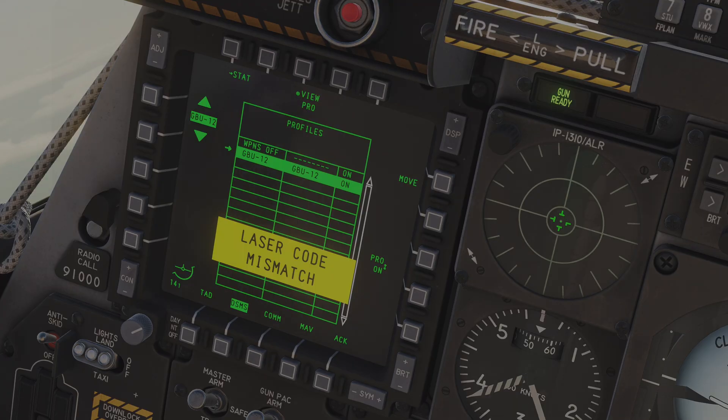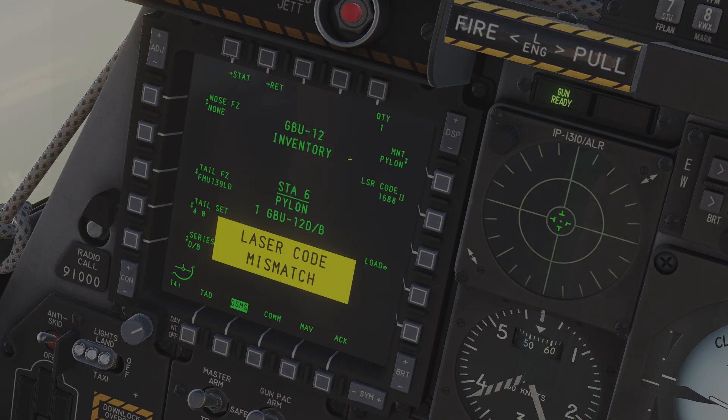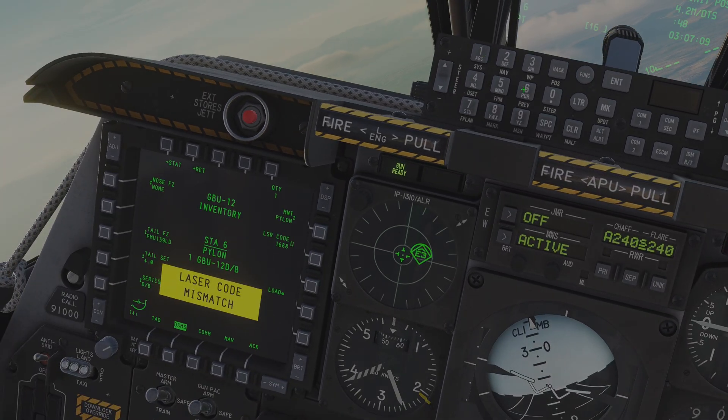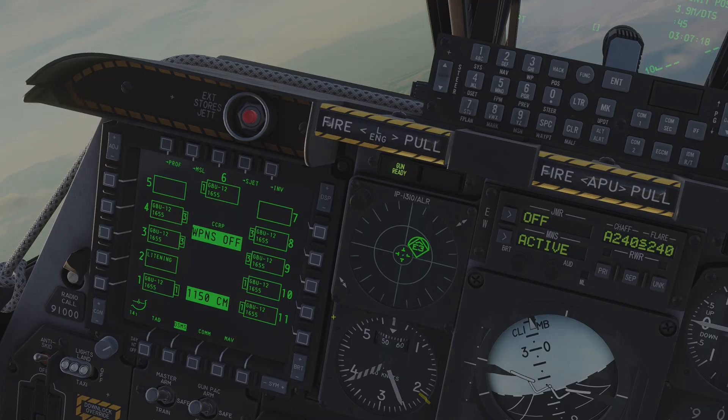We hit save. Now we have a laser code mismatch — it looks like I never programmed number six. It's fortunate that I did this because we're now demonstrating something that can happen. We need to go to inventory, choose number six, and set the code to 1655. It's really good that it actually warns you about this — we even get a flashing caution on the HUD. Enter it into the laser code and hit load. We can go back to stat and the system is now happy.